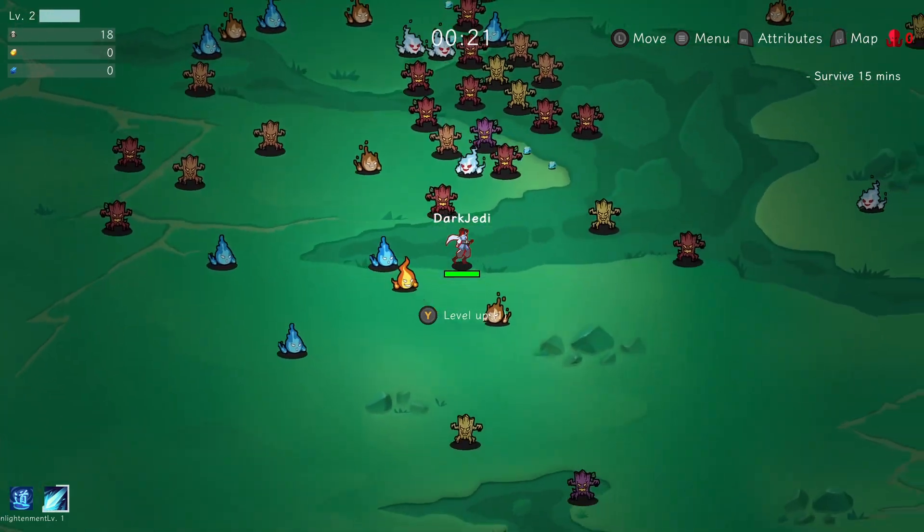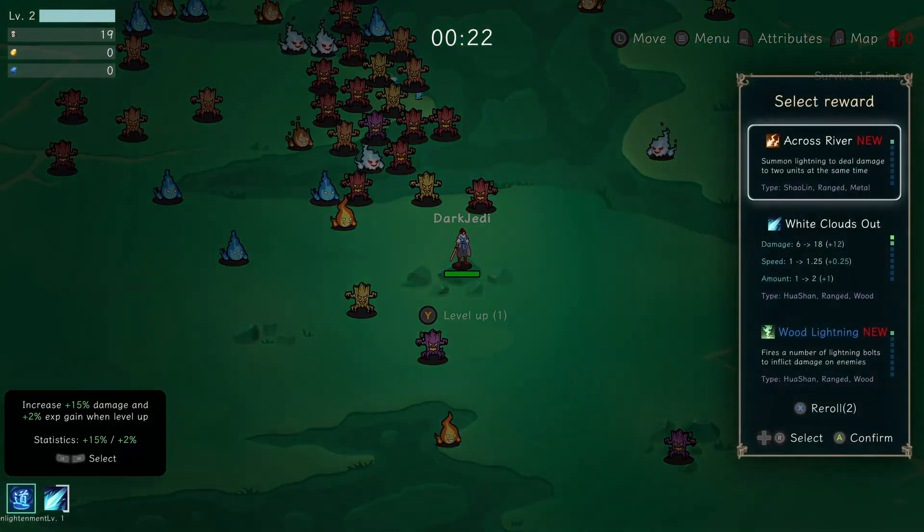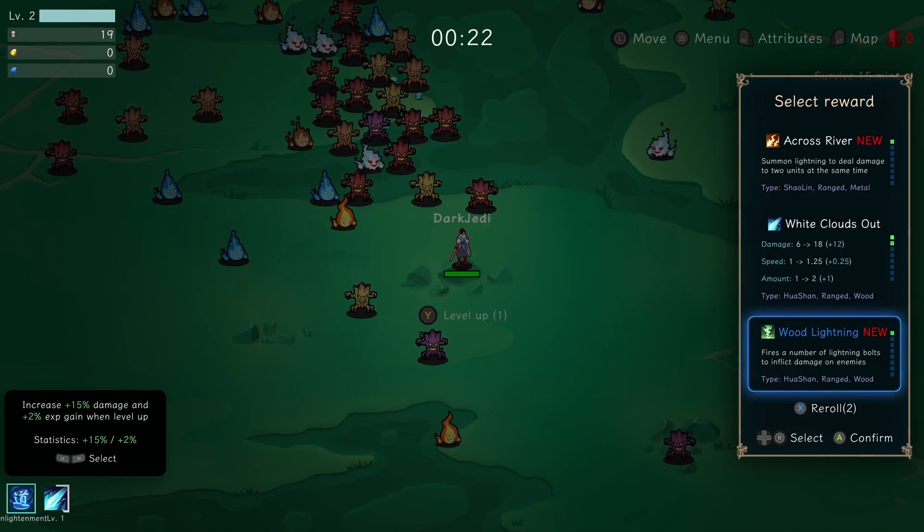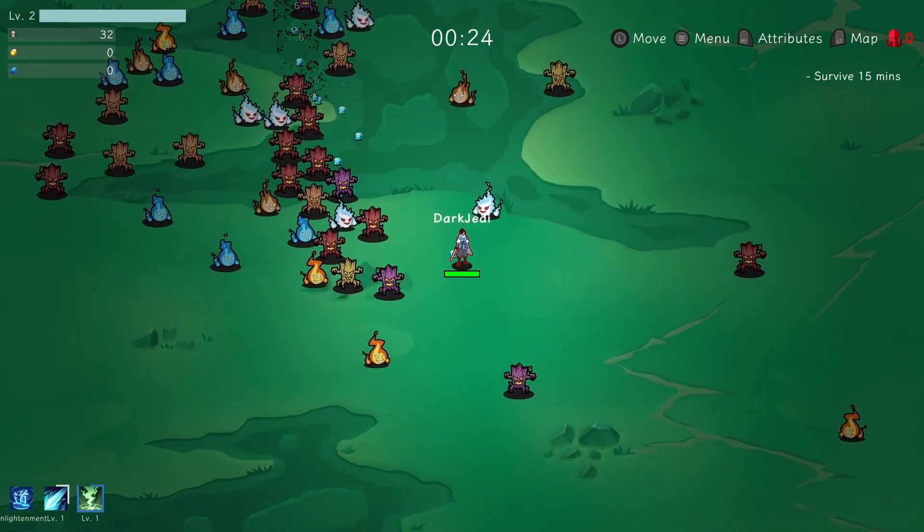This is quite a lot of enemies actually. So we can level up — let's get to a safe space and do so. We can summon lightning to deal damage to two units at the same time. White Clouds Out is my current weapon I think, and then Wood Lightning, which is new — fire a number of lightning bolts. They've got types associated with them so I'm guessing they're going to have different effects. We'll go with that, that's fine.